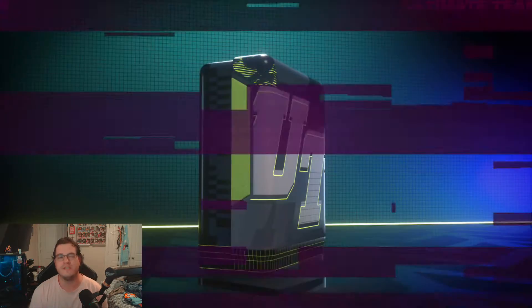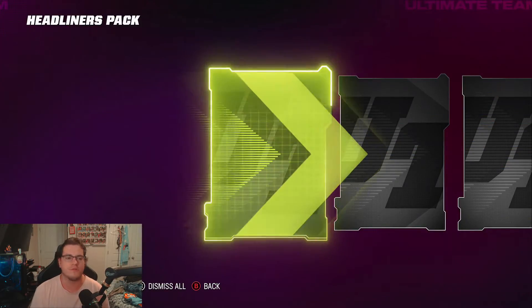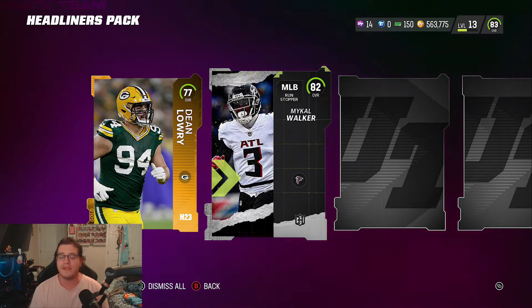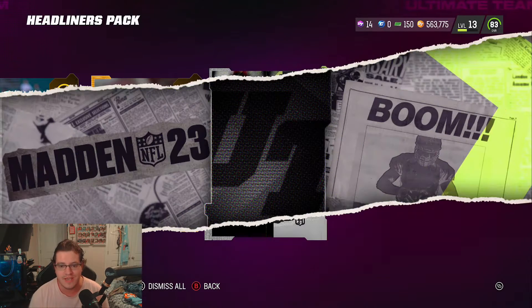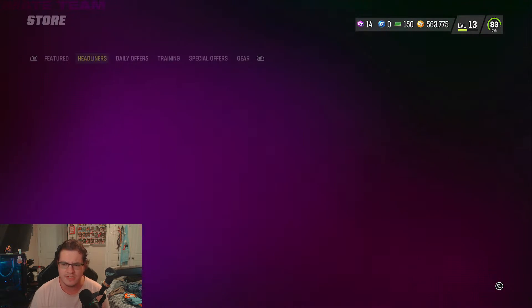I think I can buy about four of these Headliners packs — go through about 100k worth of packs and call it a session. First Headliners pack: Mikel Walker, 82 overall middle linebacker. That's good — I need those elites for Headliners to fill out those sets.